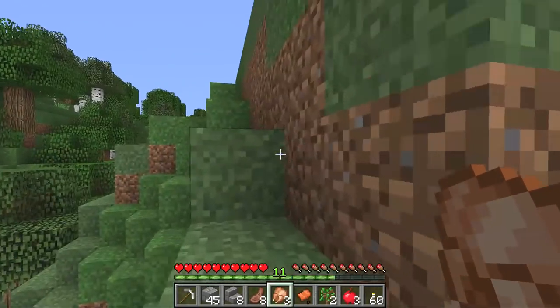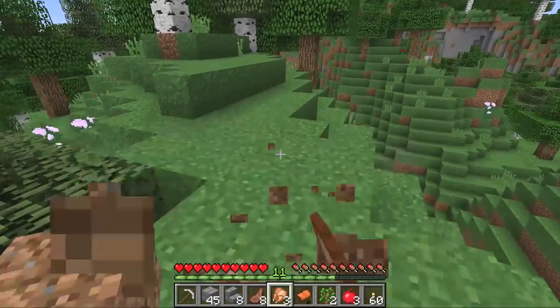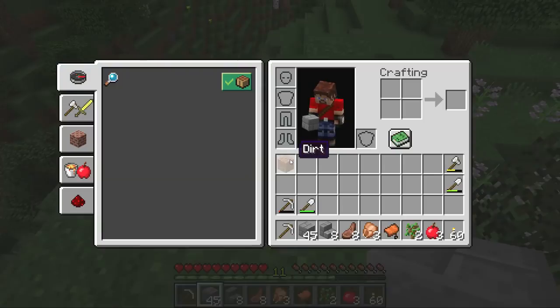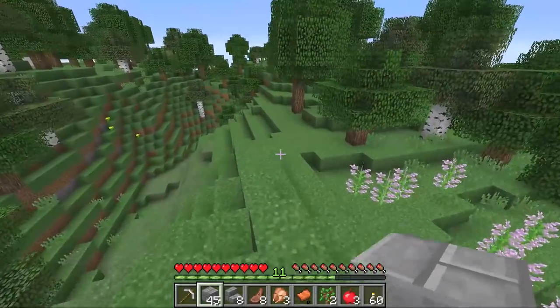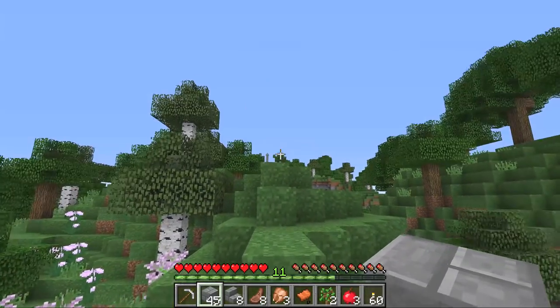Then we can start working on a little bit of a food farm near the molehole castle. So much to do in this episode! I also want to go on an adventure at some point — maybe we'll go caving today, just a little bit of caving action, to see if we can actually find some more iron. Because I've actually turned all of my iron into tools right now — we're kinda lacking on the iron.